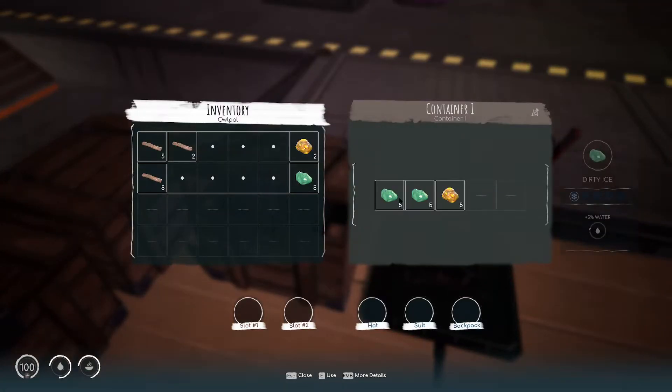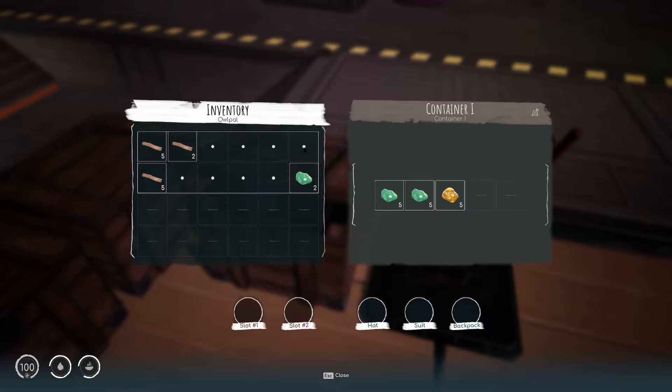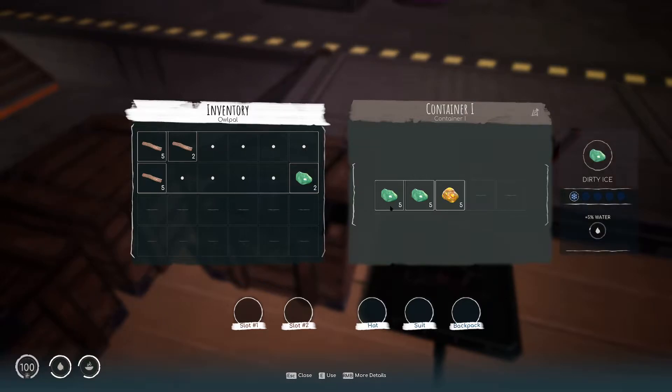So what have we got? We've got some of that, some food, some water. Food and water down here — probably do with one of each now. Let's press E on that. And again. Oh my god, and again. Couple of foods — my god, that's gone already.